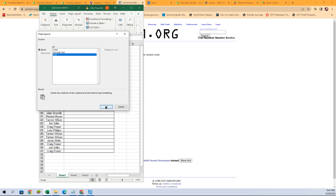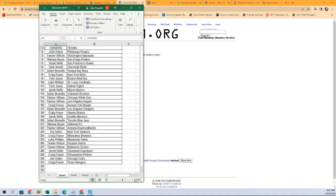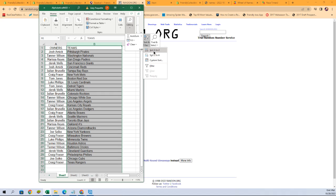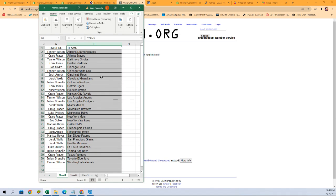There it is — Josh at the top of the list with the Pirates, Tanner W with the Nationals, all the way down to Craig F with the Rangers. Let me give you a little more zoom on that so you can see better. Any trades, now is the time — go ahead and put them in chat. I'm going to sort this list by team name; it'll keep the owners with their teams and make it easier to sort and ship.